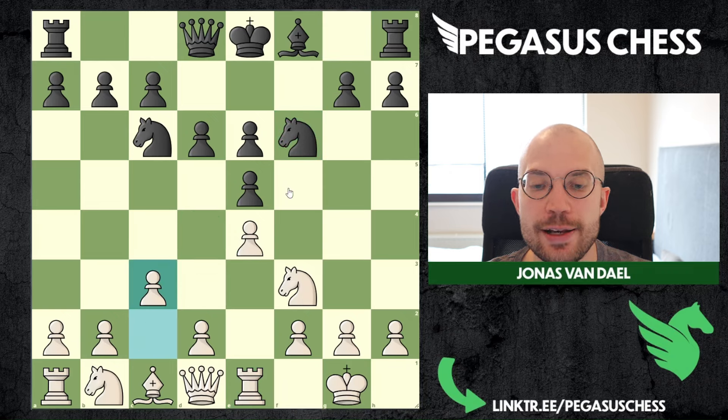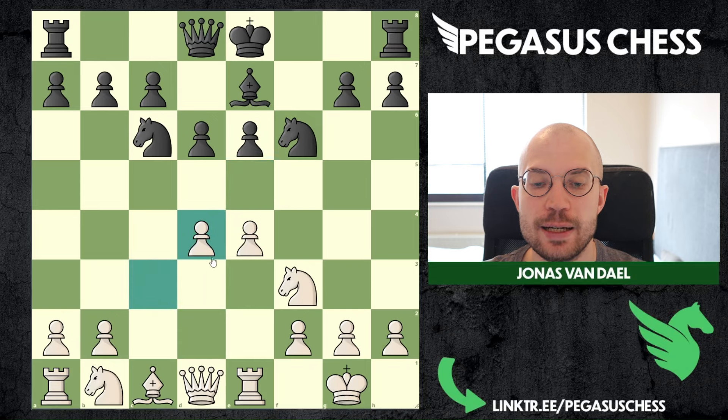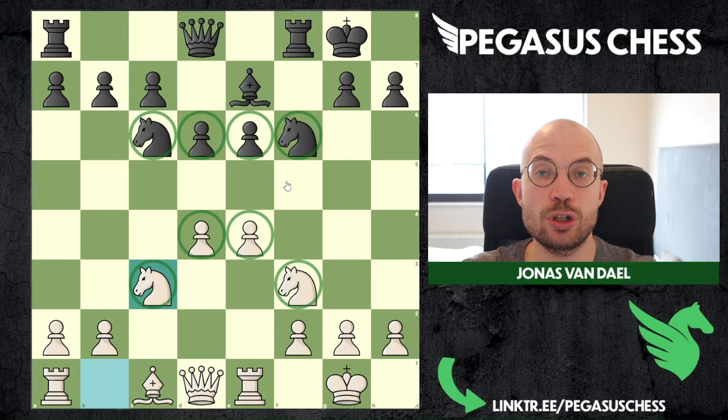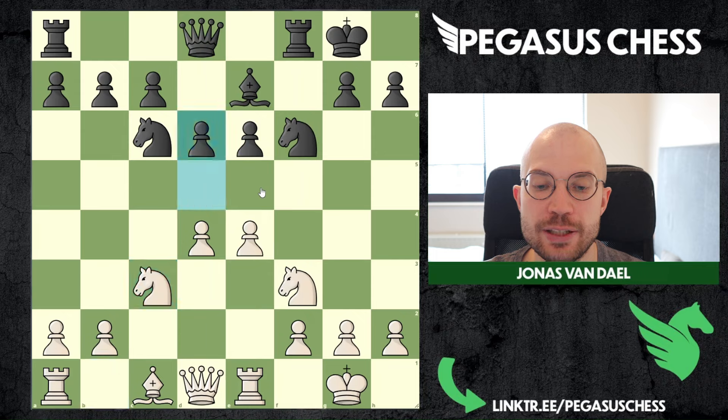Now of course black cannot capture the e-pawn — this is defended. Let's say bishop e7, and boom — we play d4 going aggressive for the center. Takes, takes, we already have good central control. Castles, knight in, and you can see things look pretty similar but it's white who has more space and more activity because of the placement of our pawns. Also this queen and rook are already working together.